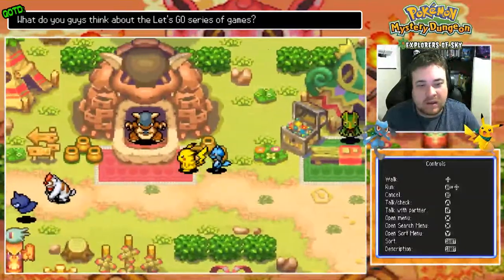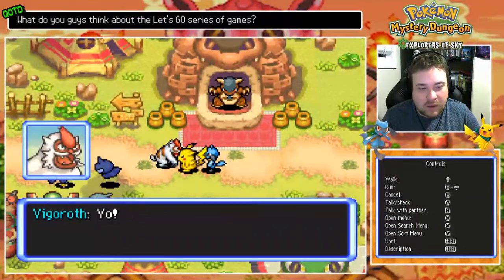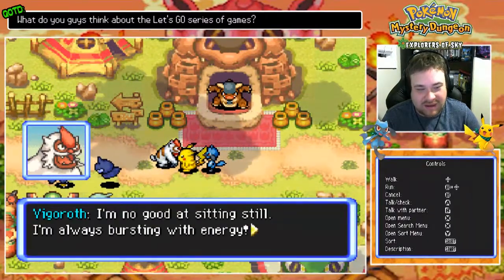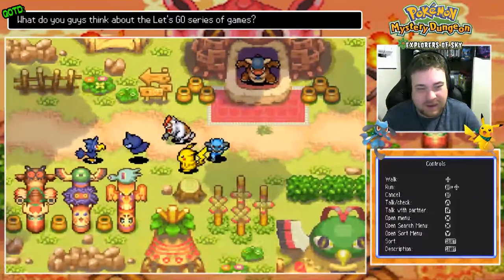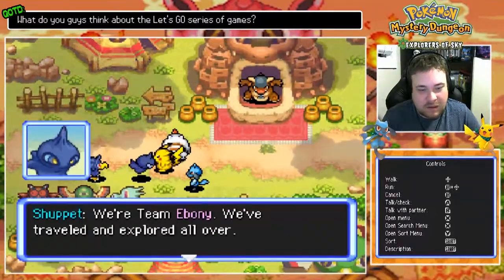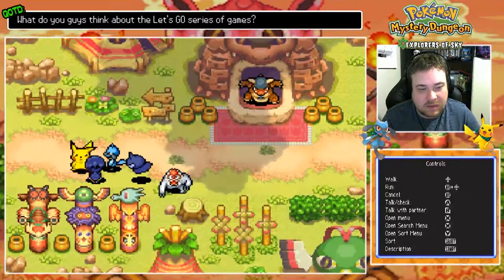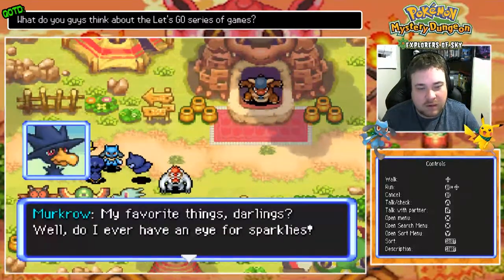Xatu — no one's at Xatu's place! Vigoroth! Prince of the Guild, name's Vigoroth! I'm no good at sitting still — I'm always bursting with energy! Great to meet ya! Team Ebony! Ooh, that sounds awesome! That sounds like a great name!